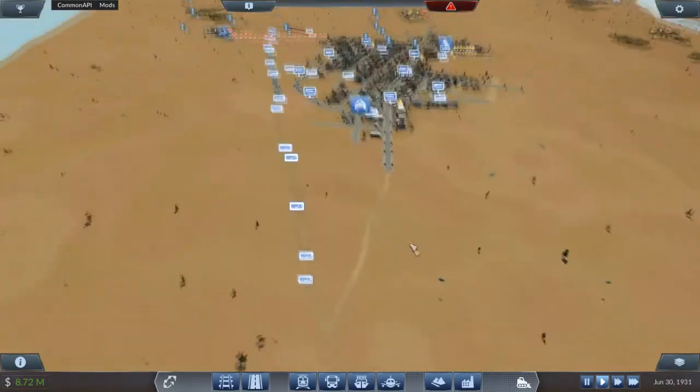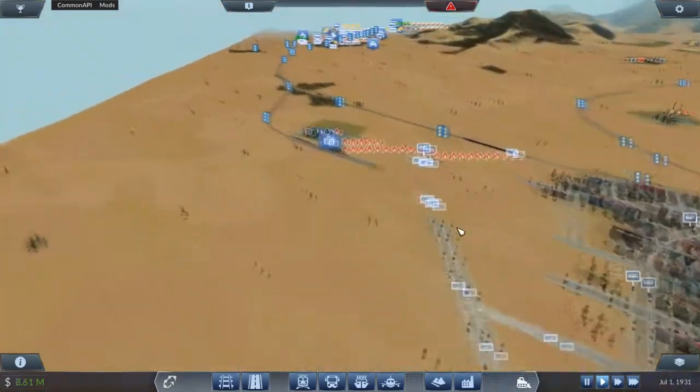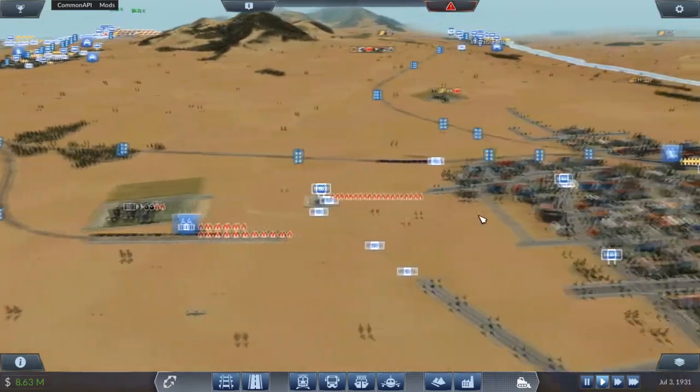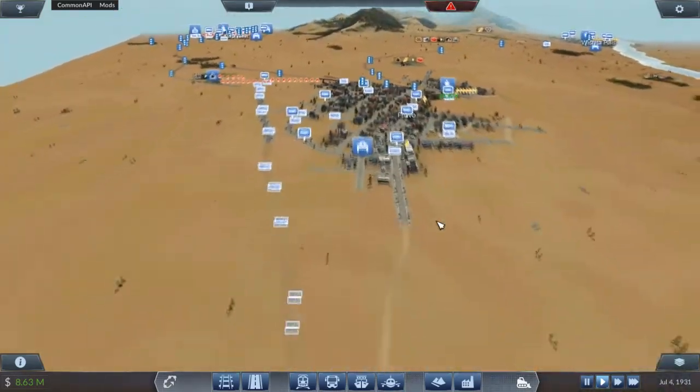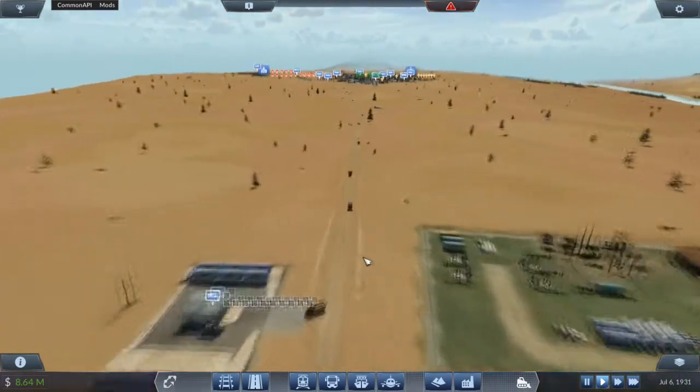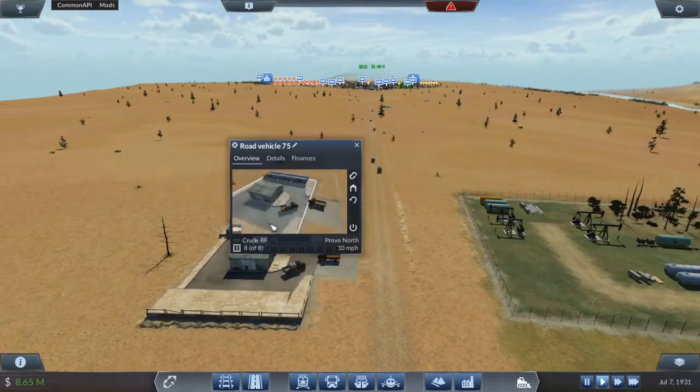Hello again folks and welcome back. I've been looking around the map - I left you over here somewhere with the train - and I'm trying to figure out what is the best course of action. I've noticed that this is starting to compile and build up faster than we can move it. So the first thing we need to do is upgrade these carts.